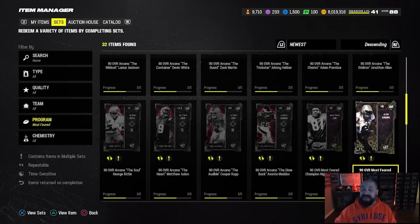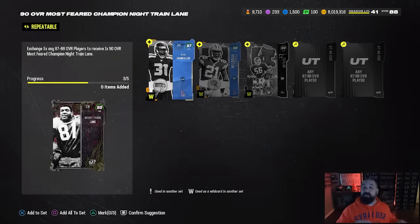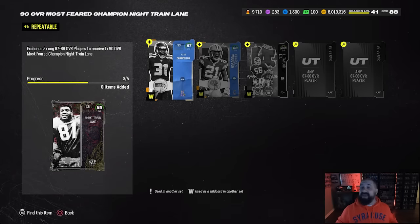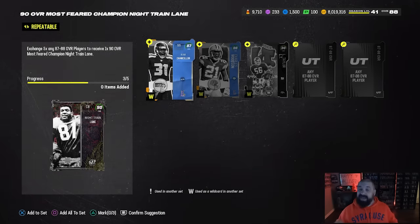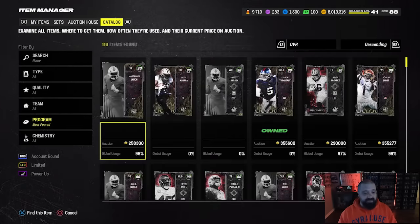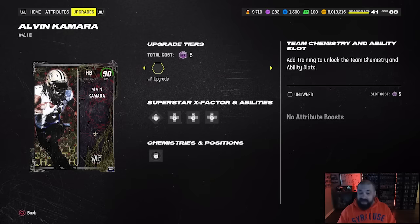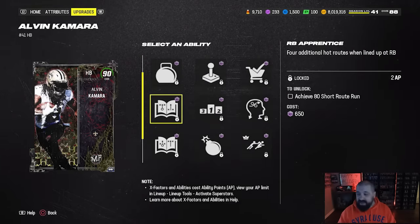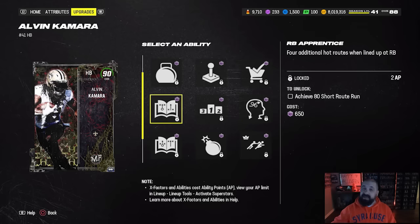It's going to be Elvin Kamara and Night Train Lane for the two non-LTD cards. Set requirements are just like all the other Most Feared cards — not the Arcana cards — you can put any 87s or 88s into the set and in return you're going to get that 90 overall. Night Train and Kamara look pretty good. First up, Kamara has 91 speed, 90 acceleration, 85 catch. I'm going to safely assume he's going to get Running Back Apprentice.